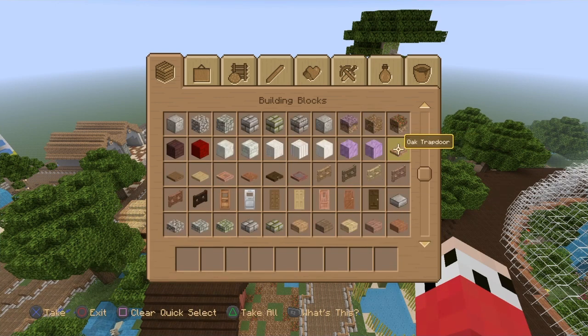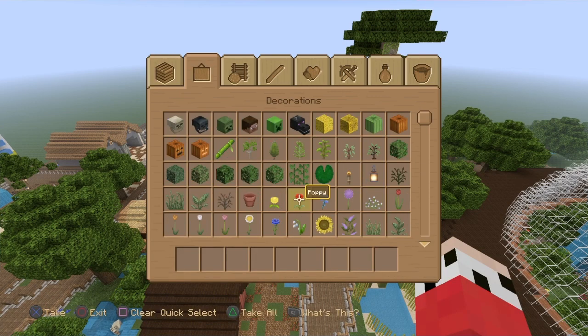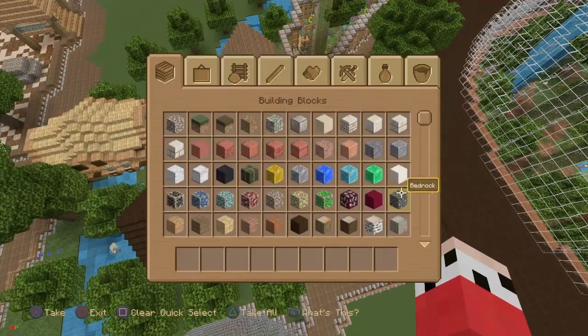Or purple? They added something to the game. Was it Prismarine? I don't remember. There's something new about this — I don't know what it is. But anyway, that's a different story for a different day. Did they add... the ores look the same.